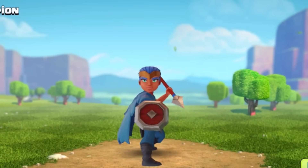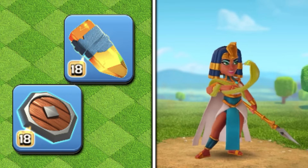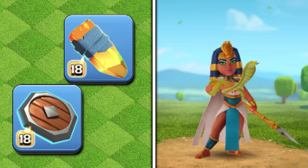Lastly, is your Royal Champion. She's sticking to her defaults — she gets no new equipment, so she's stuck with the Royal Gem and Seeking Shield combo.